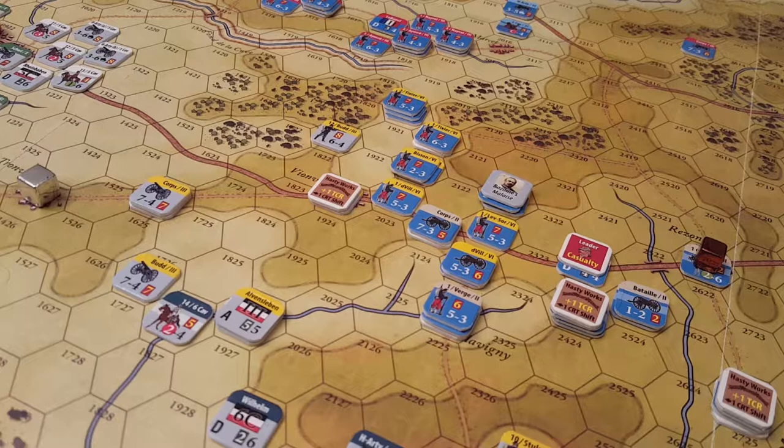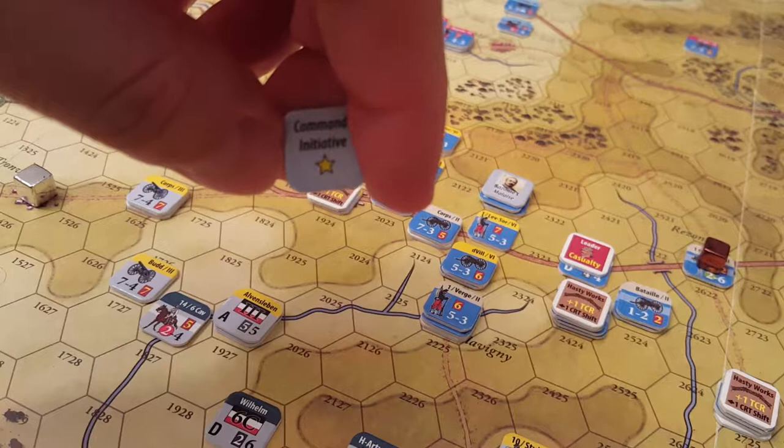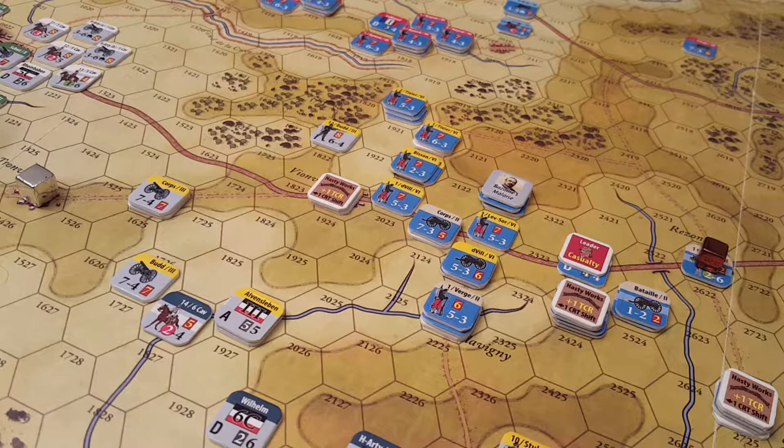We have a Command Initiative chit — we'll use it on the aggressiveness chip. That gives us almost complete immunity from it. That's the best thing to do.